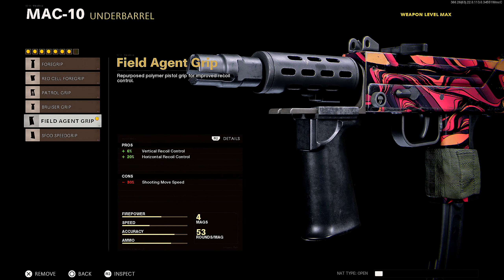Next up — you already know the deal — Field Agent Grip. If you're not running this, you're capping on yourself. This is the absolute best underbarrel you can possibly run on the MAC-10, so I highly suggest you rock this thing.